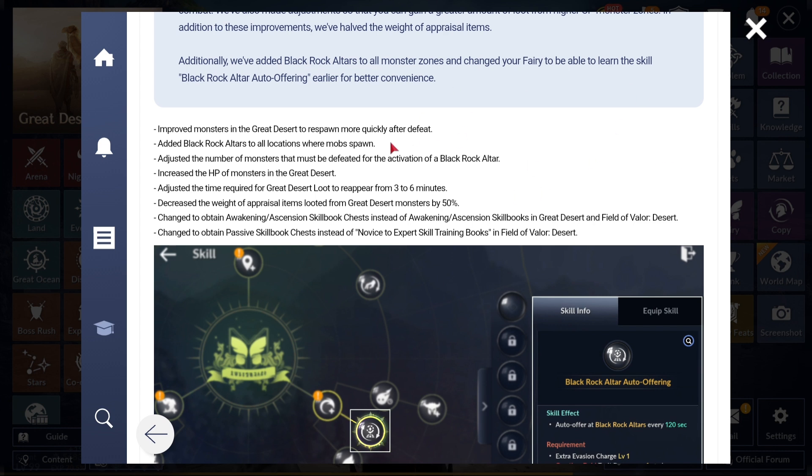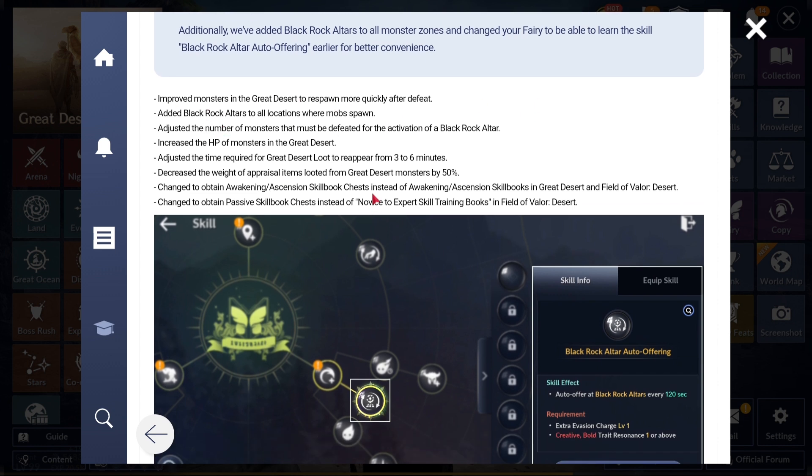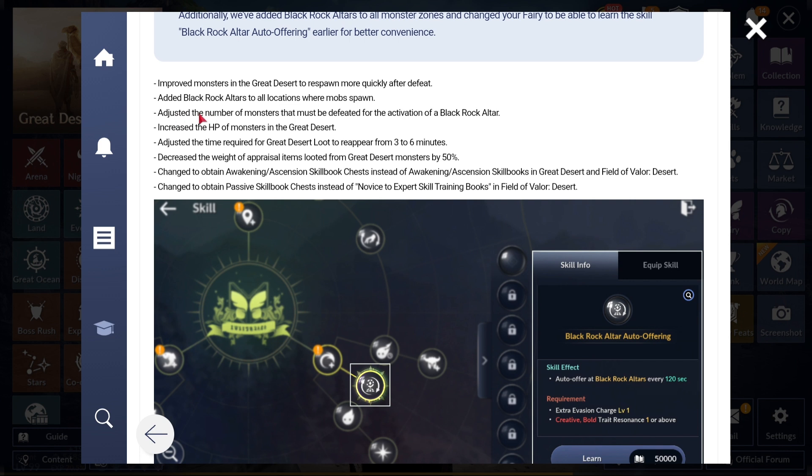This update makes it nice where you can basically just auto farm in the Great Desert. They've improved monster respawn speed, added black rock altars to all spawn locations, and changed a lot of spawns throughout the entire map. Any routes you had before - throw them out, they're no longer viable. This is a hard reset. They've also adjusted the number of monsters you must defeat to activate a black rock altar - you now have to kill that group three or four times before the altar spawns, though altars give a little less coins depending on location.